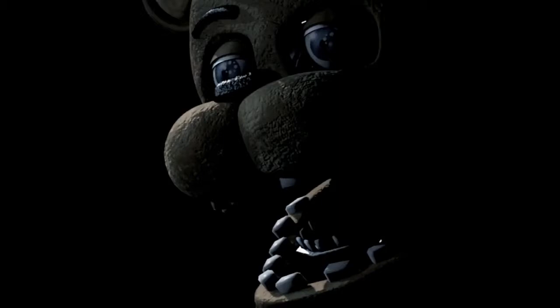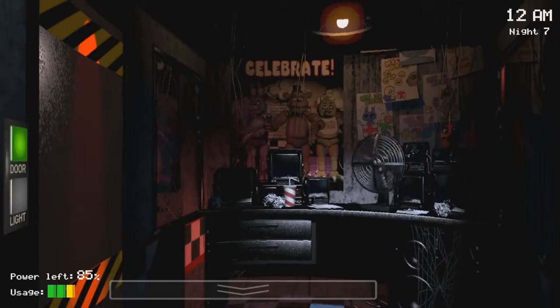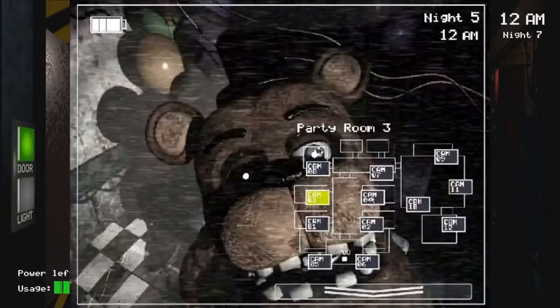Now let me show you how Freddy looks in-game. BAM — we've got Party Room 3, Freddy staring at the camera, cam 03. One of his eyes is black and white, the other one is normal. I don't know what that's supposed to mean, but Freddy is looking mad possessed.